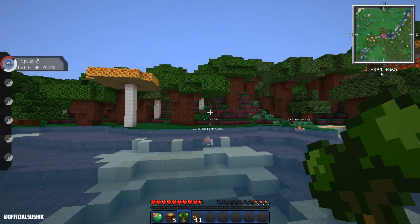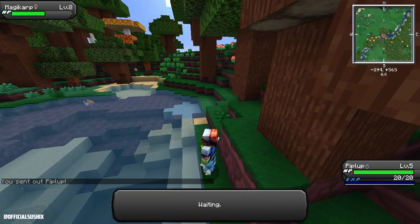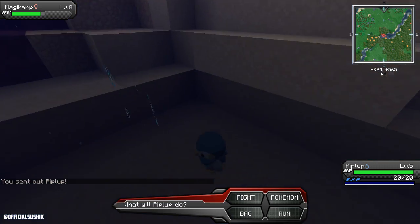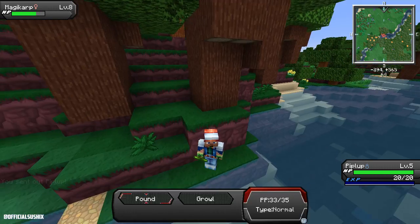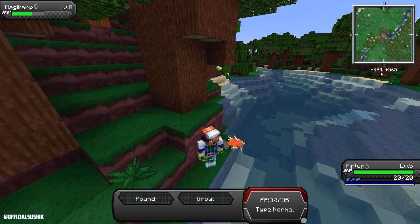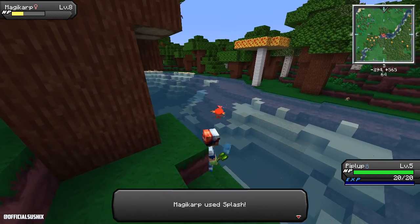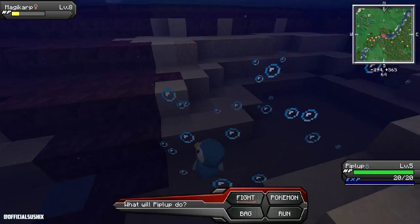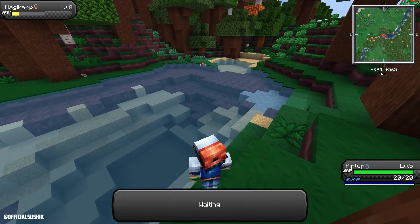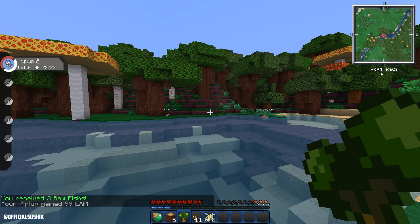We did finally find some Magikarp, which is good to get our first few levels up. We got a Dusk Ball, so when it gets nighttime I'm going to try and catch a new Pokemon so we have at least one new Pokemon to start this series off. If you weren't aware, Magikarp don't get a move that can actually hurt you until around level 15 — that's when they get Tackle. So before level 15, no matter what level Pokemon you have, you can kill them.